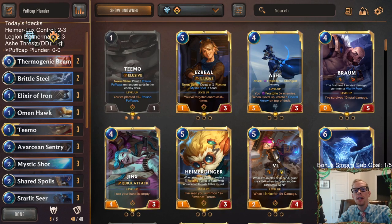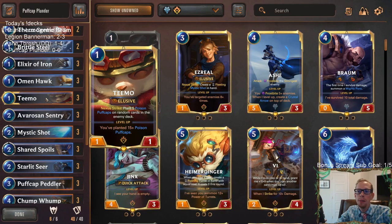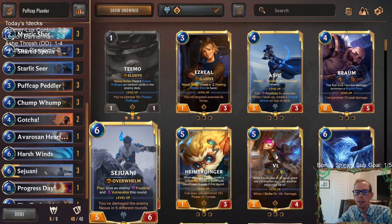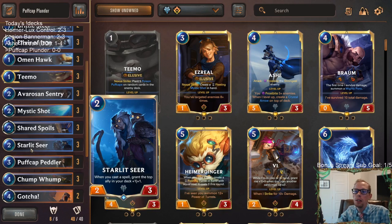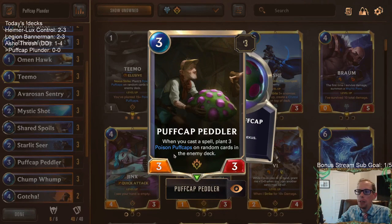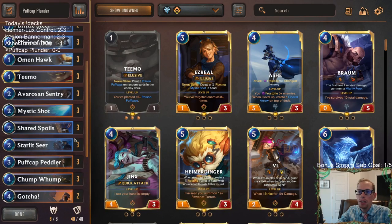Welcome everybody in Twitch chat and on YouTube for some Puff Cap Plunder. We're going to have some fun with Teemo and Sejuani. This is probably the most popular version of Teemo. I play a bunch of different Teemo decks because they're a ton of fun. We haven't played this version with Sejuani in probably over a month. The keys to our deck are going to be Starlet Seer and Puff Cap Peddler.